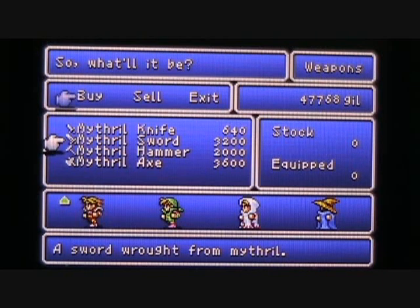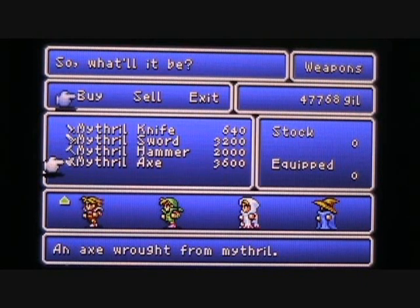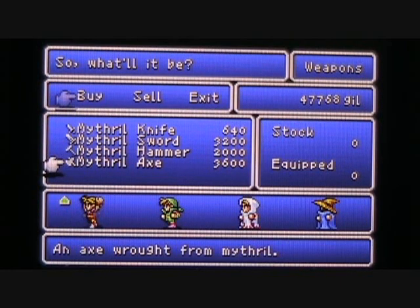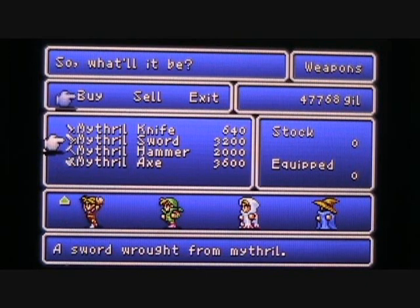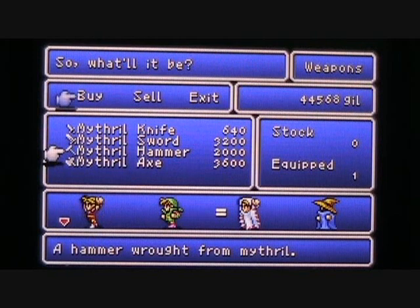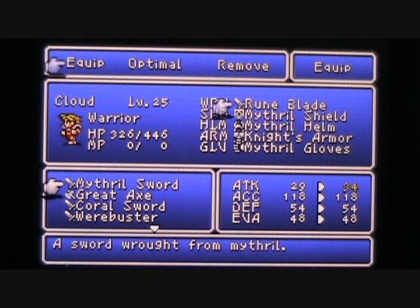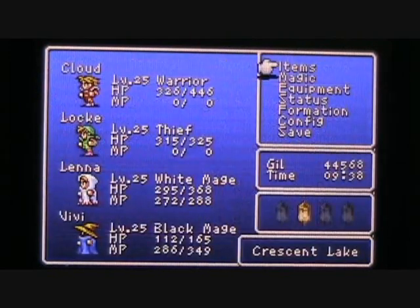There is also a weapon shop here. In the Dawn of Souls version you have to wait to get to Crescent Lake before you can purchase it. You can also purchase a Mithril Axe for your warrior — the only difference is the Mithril Axe will take your accuracy down more than the Mithril Sword, but it has a higher attack power. I've always liked the Mithril Sword, plus it's a little bit cheaper, so I'm going to purchase one for Cloud. The Mithril Sword will take his attack up 5 points to 34, and his accuracy stays the same.